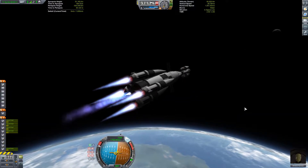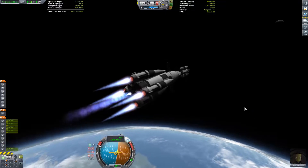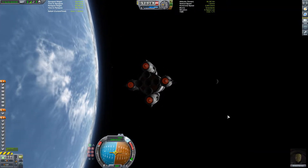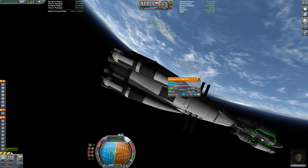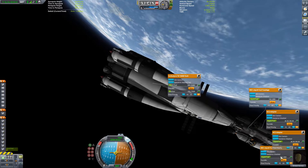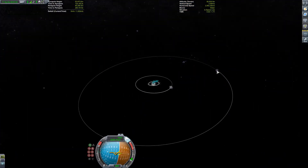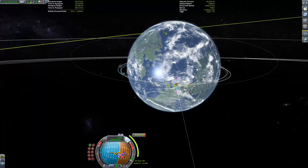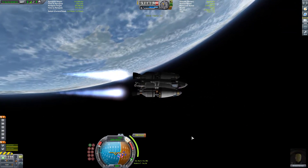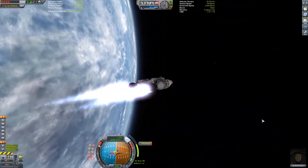During ascent we had a nice flip — the rocket was surprisingly not as stable as it was supposed to be. But in the end this flip didn't really affect our performance at all. We were able to get into a suborbital trajectory and complete a circularization burn, achieving a nice circular orbit.